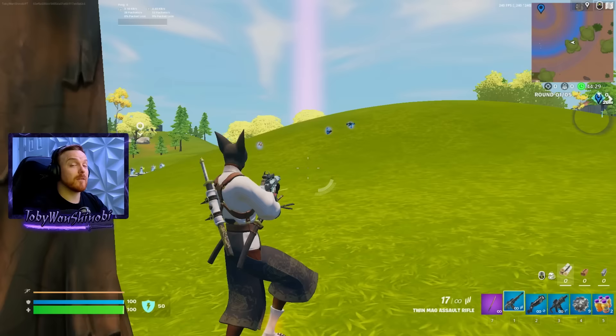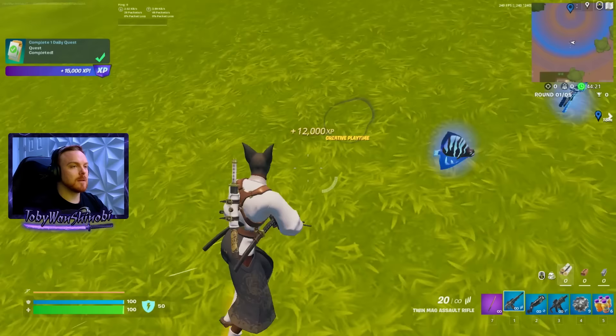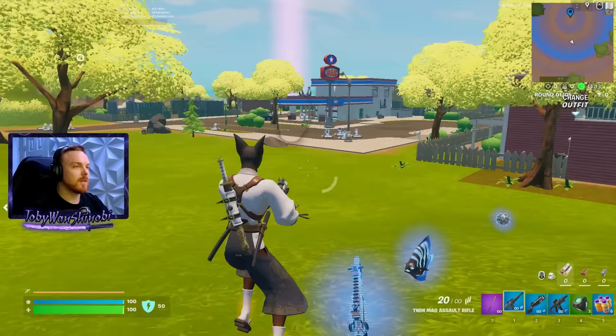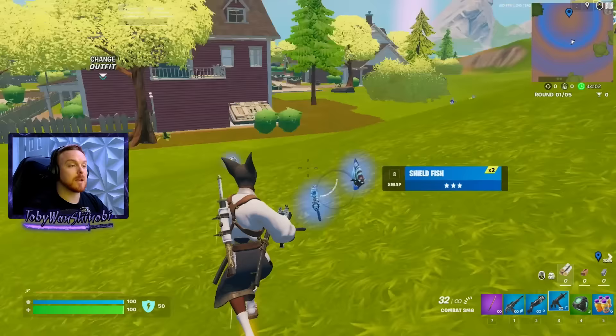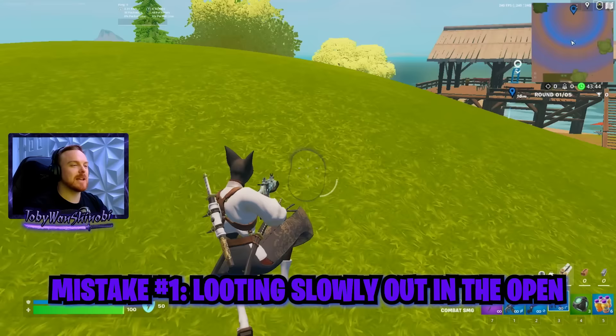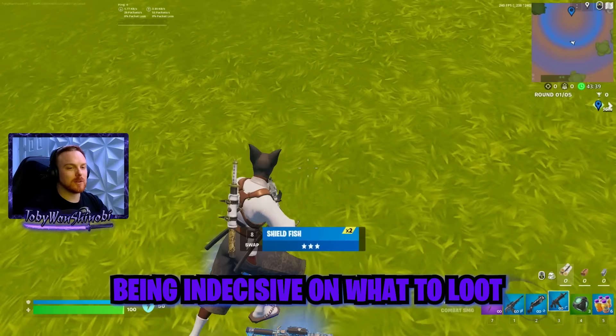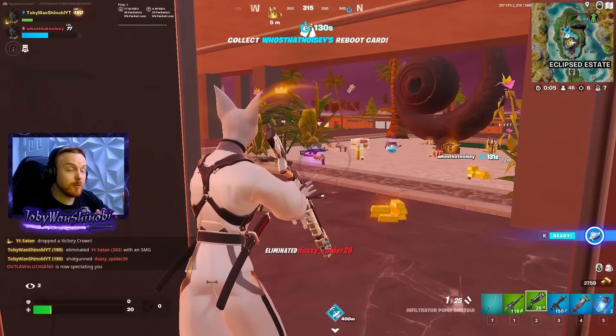Most players will walk out and be like — okay, hollow loot, what do I want? And then you're dead. The guy in the gas station just melted you in the back for 150 damage and now he's shockwaving onto your head because you were just standing out in the open after a fight. He caught you out in the open while you're standing still and looting. So after a fight: check your surroundings, know what you want in your inventory, check from afar if that stuff is on the ground, then run in, grab it as quick as possible, and keep moving.